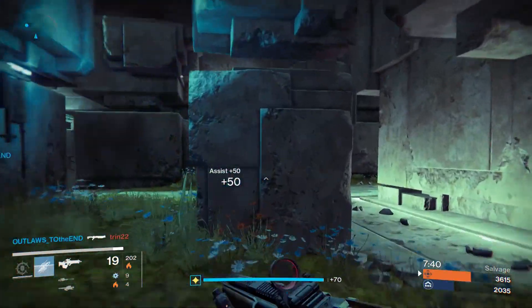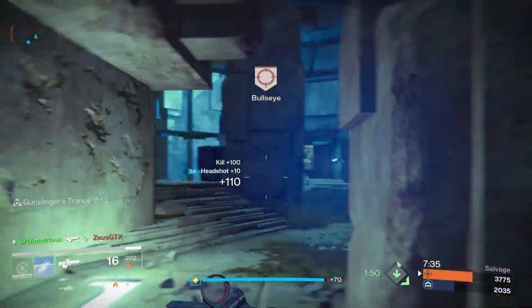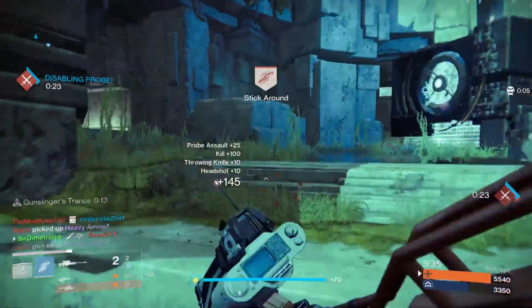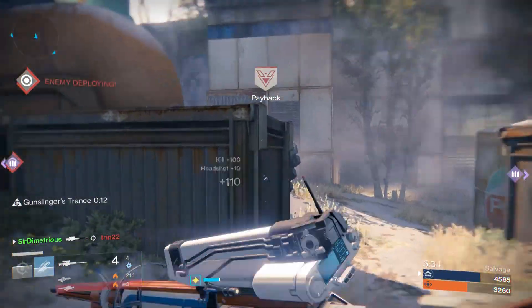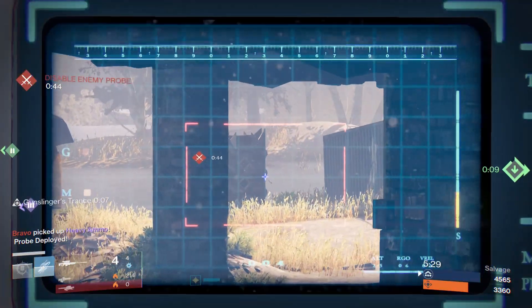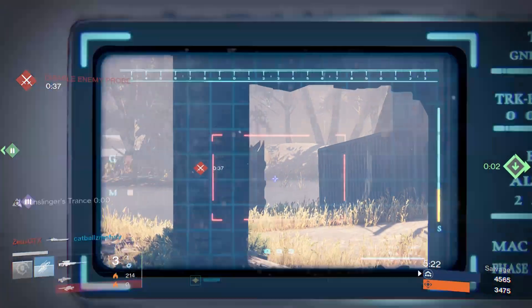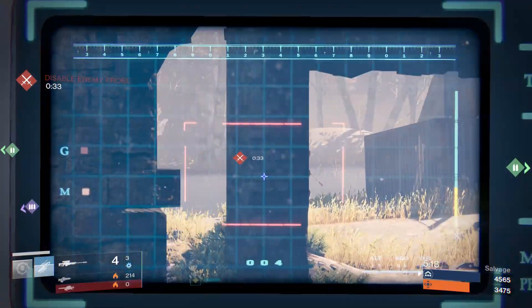I want to enjoy it so much, but it's kind of hard because it takes up an exotic slot. If a sniper isn't going to be better than the roll on your LDR — say you have Short Gaze, Firefly, Perfect Balance, or Send It — then there's really no point in using this weapon. It seems more like a novelty. If you want to actually play against good players, you're going to want to roll with something like a Red Death and LDR, or a Red Death and a shotgun.